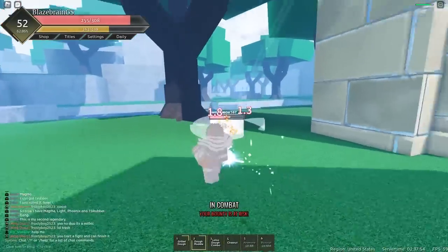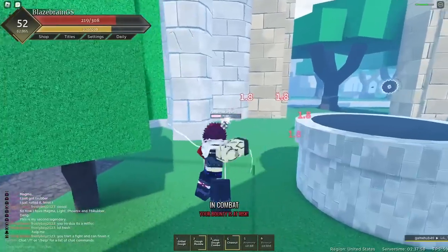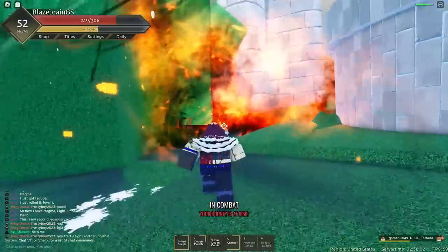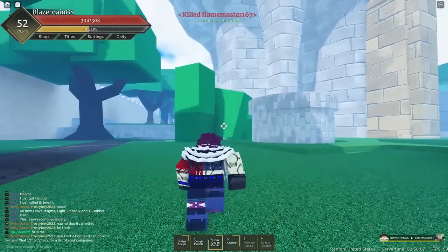Chestnut is probably going to work well, and yep — Chestnut is definitely just hitting him right now. Another Grilled Dough as soon as they fall down here, and yep, fell down there. Get him with Lotus Dough Combo as well, and they should be dead from this. And yep, they're dead.